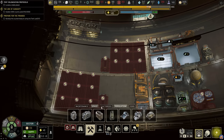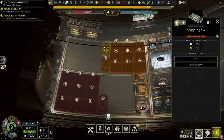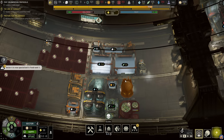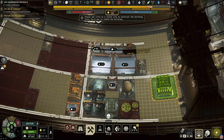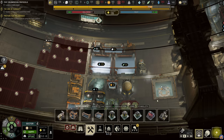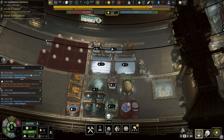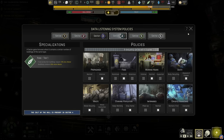We want to build another prop farm. We also need battery power in this sector, so let's build a large battery there. And this sector has now received food specialization - good.